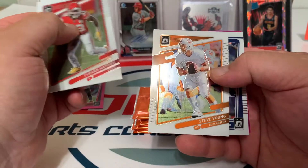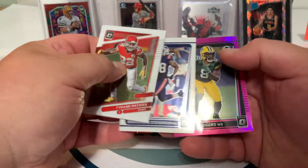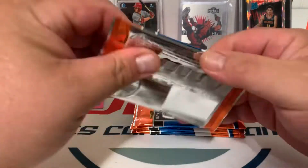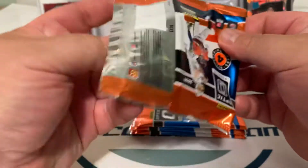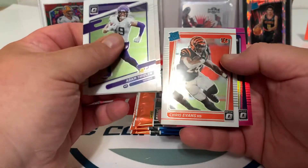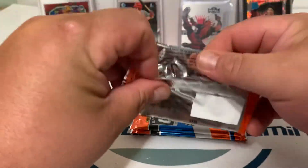DeAndre Stevenson — the wrong Patriot again — and an Amari Rogers pink. Quite the haul. If I could have got a Mac Jones and a Trevor Lawrence... I still got time. Dylan Boyd, Chris Evans, Dwayne Eskridge. Three packs left.